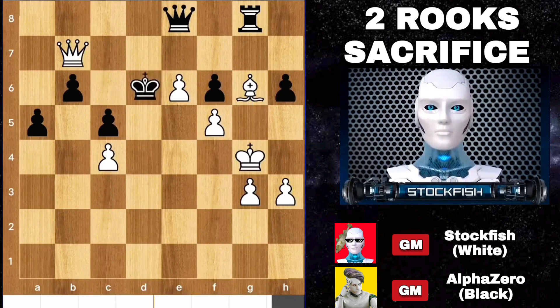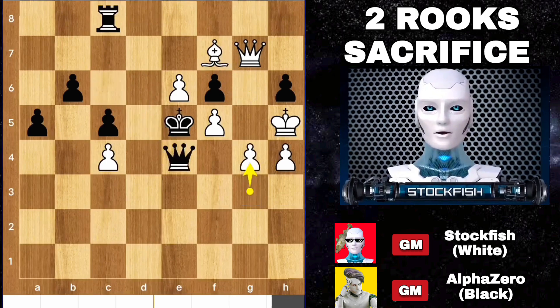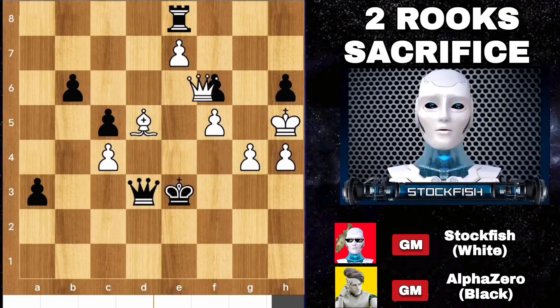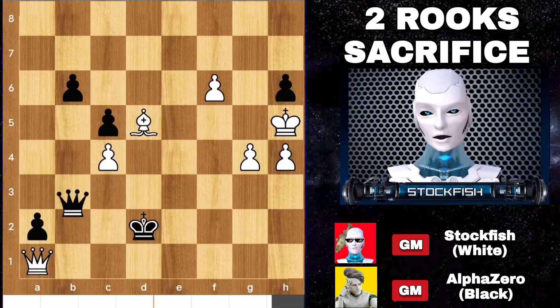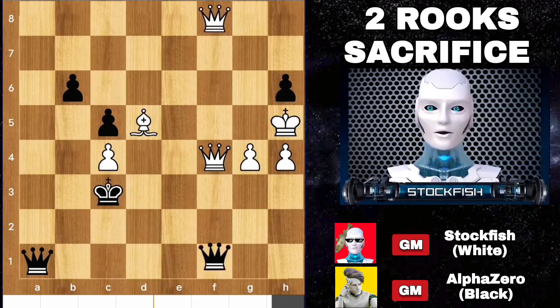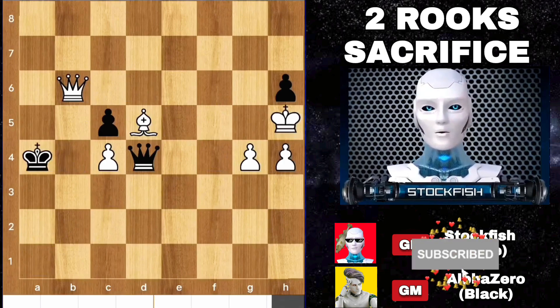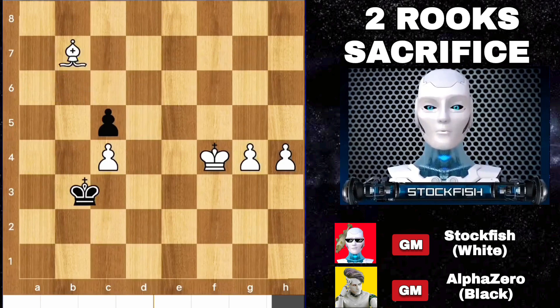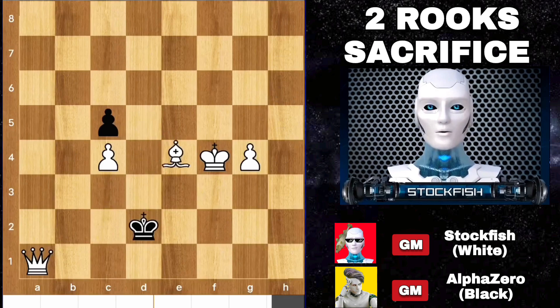Queen b7 check, queen f7, h4, queen g7, bishop f7, e7, bishop d5, queen f7, rook goes to e8, king e3, a2, rook h8 takes takes, queen e5, queen b3, queen goes to f4, f7, f8 queen, takes takes, queen d6, queen takes b6, king takes h6, king here, queen d7, queen g7, queen takes, king c3, h5, king here, king here — check and mate.